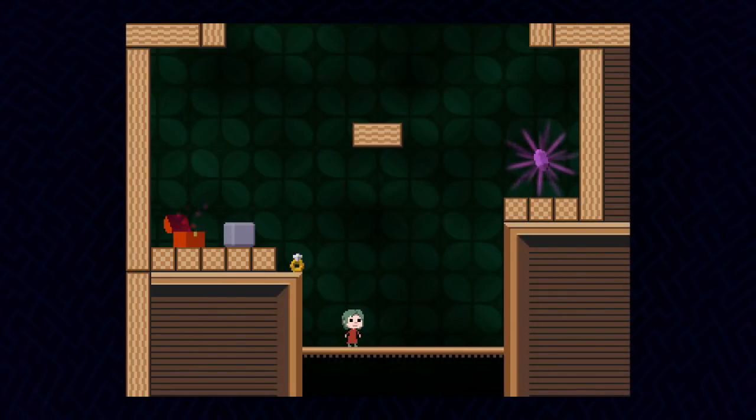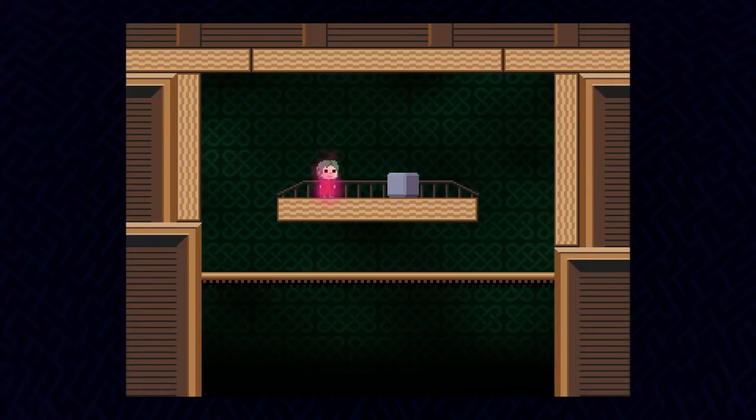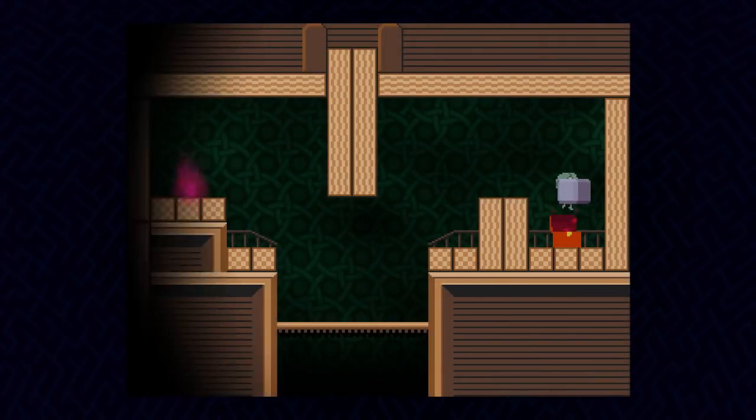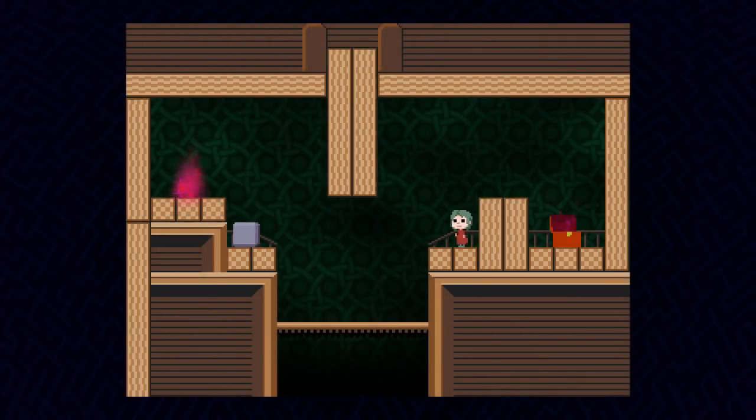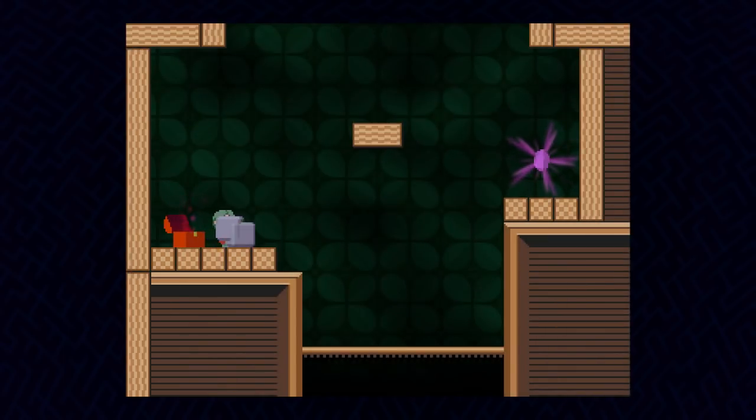What happens if I fall down here? Nothing. What happens if I throw an object down here? It falls off the world. I need to get there, so I need another block it seems. And over here we have another chest that leads to this place with a block. So I can carry the block out and throw it straight across. Alright, that seems right.